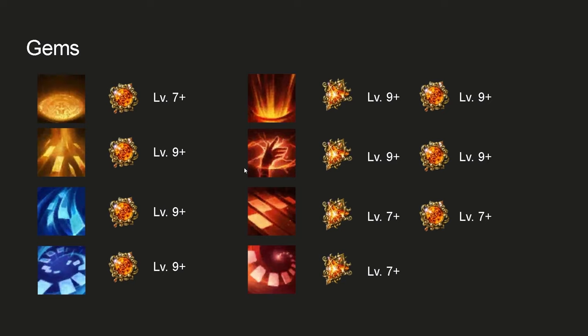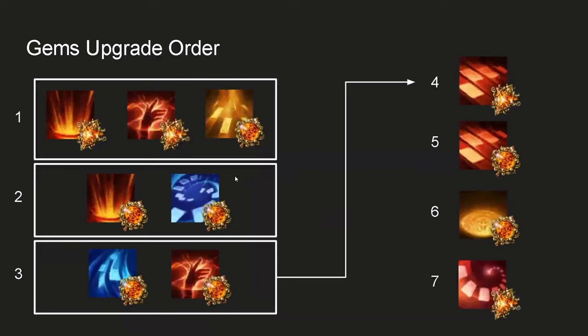You need high level cooldown gems to play this build. Empress in general needs high level cooldown gems — with only event gems, you will not be doing good damage. Luckily, Empress doesn't need that many damage gems, so the cost isn't that expensive. Only 3 damage gems are important. These are the minimum gem requirements I think you need. For upgrading from level 7s to level 9s, here is the gem upgrade priority — pause the video and take a screenshot.